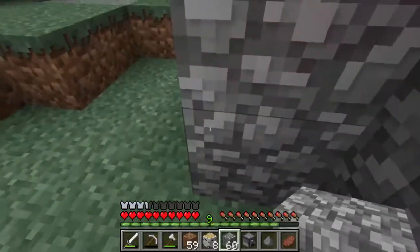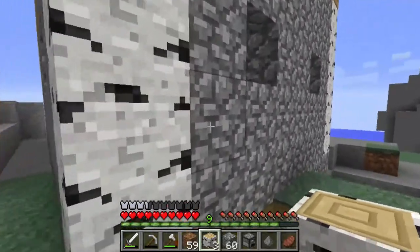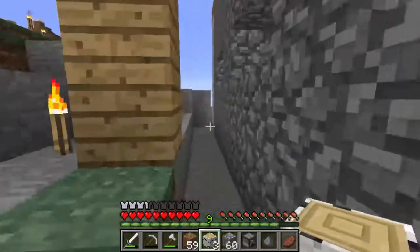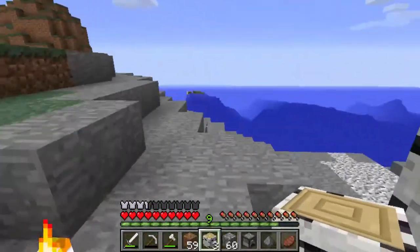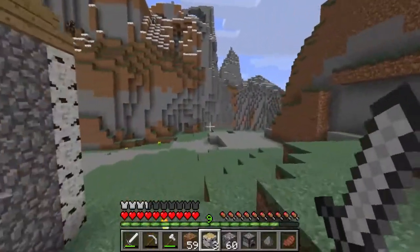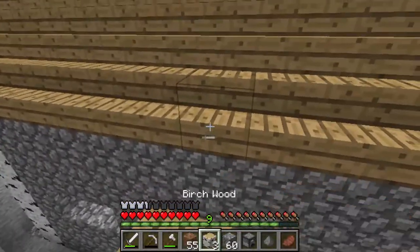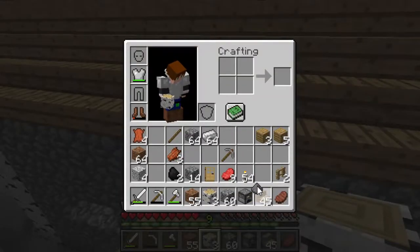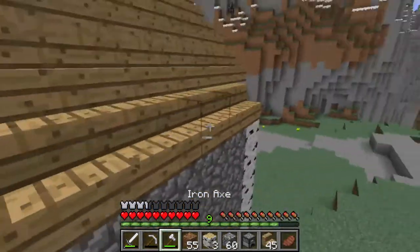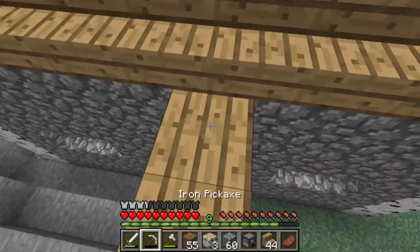Remember guys, this build is completely customizable. You guys can replace this cobblestone with smooth stone, bricks, or whatever you want to do. It's completely your decision — I just happen to like the birch wood. You could even replace the birch with oak. I just really like the way that birch wood looks — it has a really nice contrast with the cobblestone. That's what I'm trying to say.